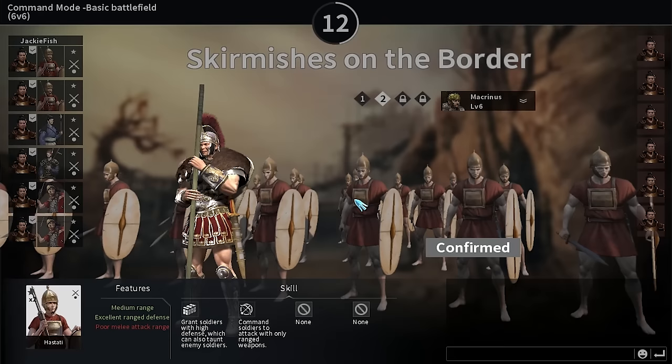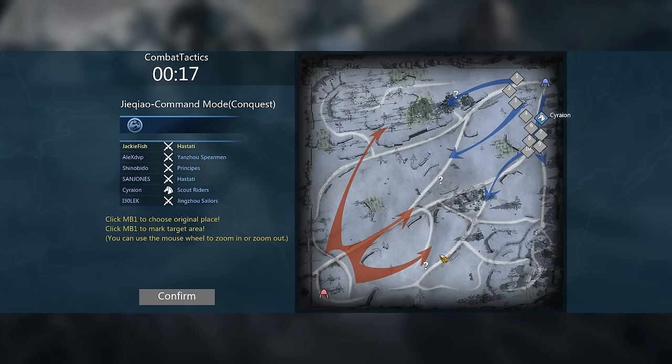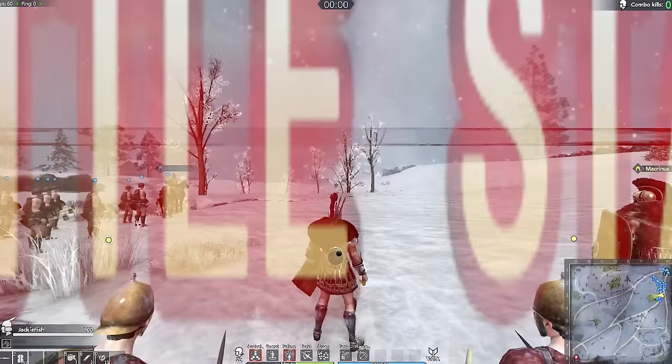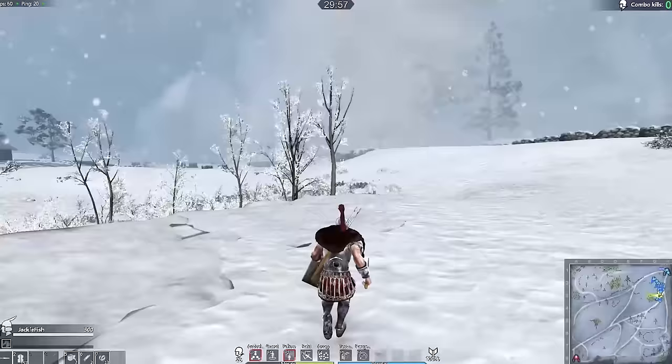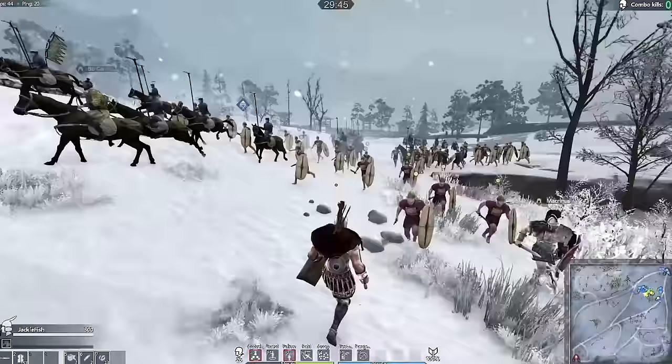We're loading into the game now on a pretty awesome snowy map. There are three positions with question marks that provide bonuses, stat boosts, or let you replenish soldiers after an engagement, which is really cool. One of the main things I'd say to new players: make sure to stay with your team. It is so important, because if you get 2v1 or 3v1 you'll get slaughtered quickly. But if you stay with your soldiers and teammates you'll be much better off.